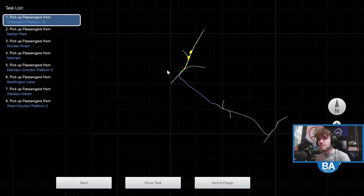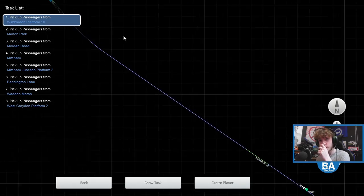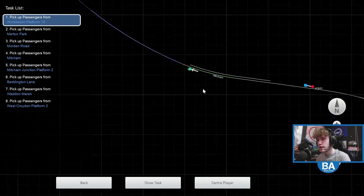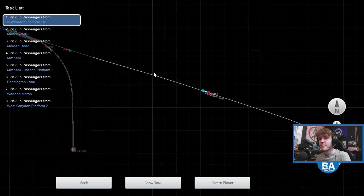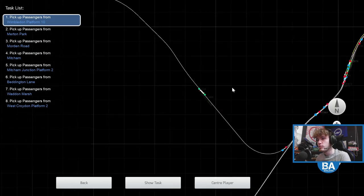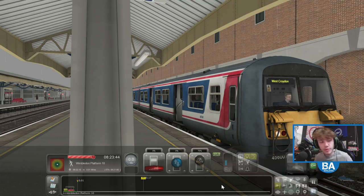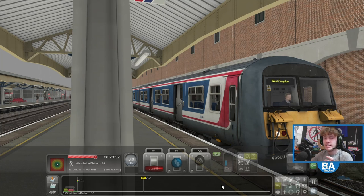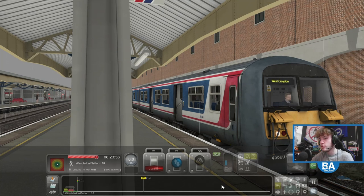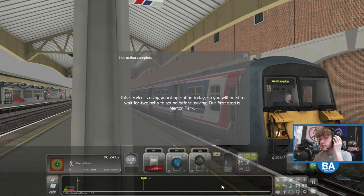So we've got Wimbledon, then Merton Park, Maldon Road, Mitchum, Mitchum Junction, Beddington Lane, Waddon Marsh, and finally West Croydon. If you've been living in London for the past 20-30 years you probably have a memory of this line, although I think it shut in 1997. So you'd probably have had to be born in the 70s or 80s to have a good memory of it.